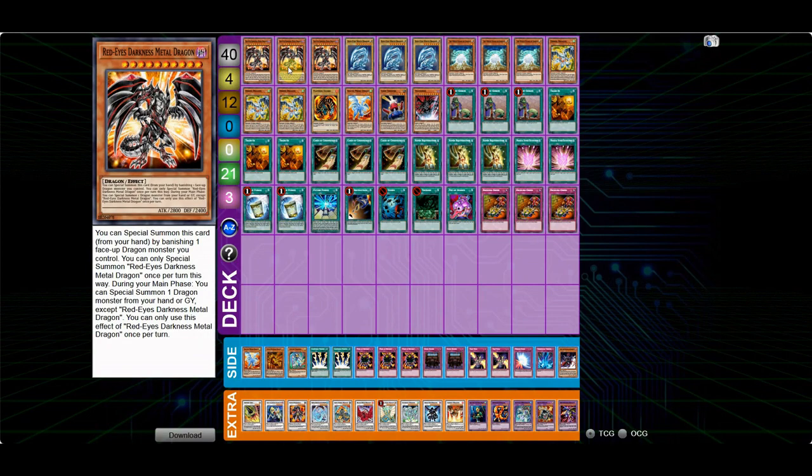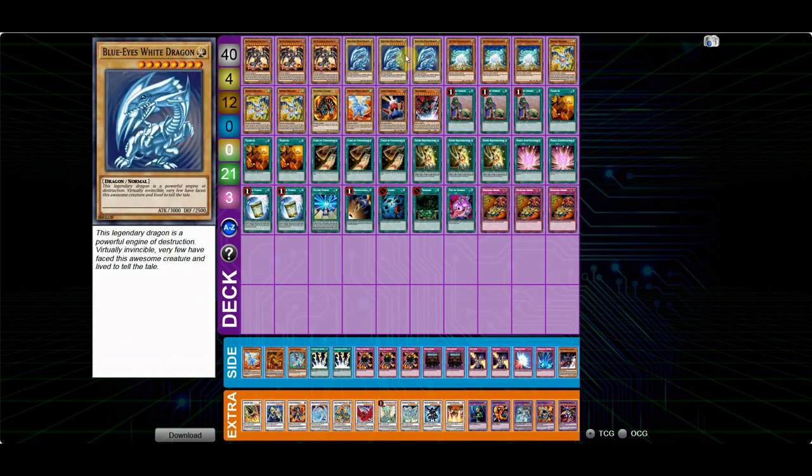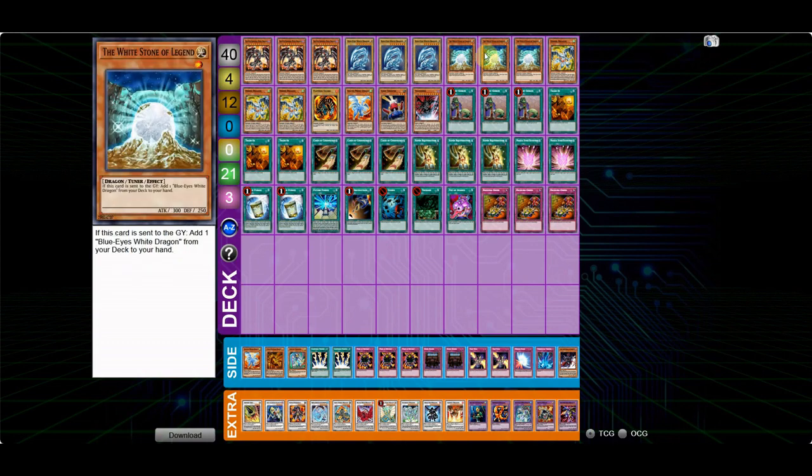I'm playing the three Red-Eyes Darkest Metal Dragon, which of course you have to play — no questions asked. The three Blue-Eyes: I don't think you need any other high-level monsters in the deck because you're just adding more bricks. Sure, you can discard them with Trade-In, Magical Stone Excavation, or Card Destruction, but without those cards it's a brick. Blue-Eyes is at least searchable, so that's the one you have to play. The three White Stones are obviously your best Cards of Consonance target — this card does a lot, you have to play three.